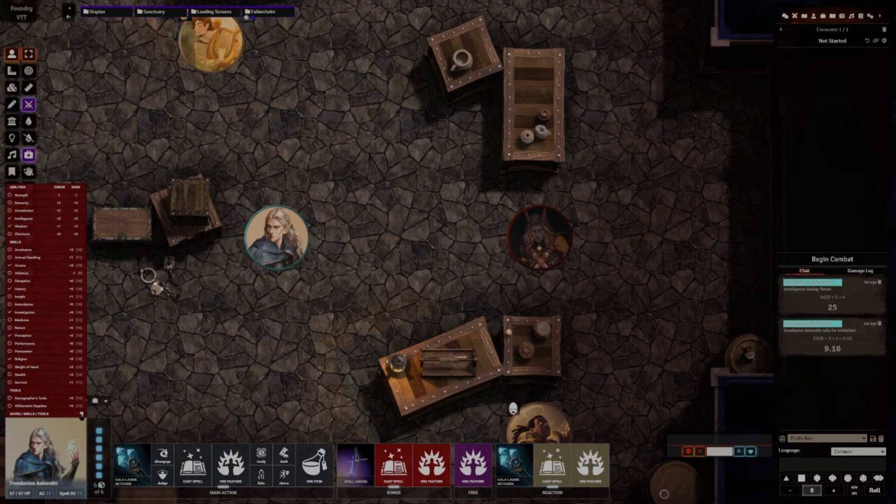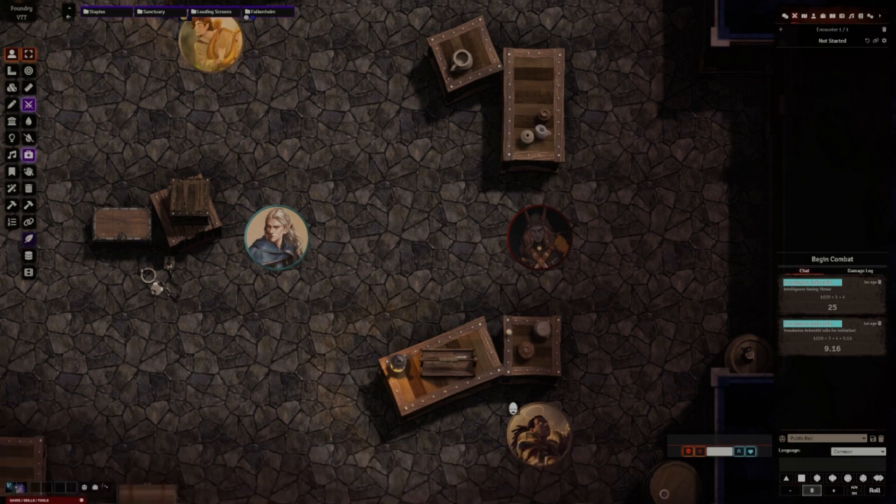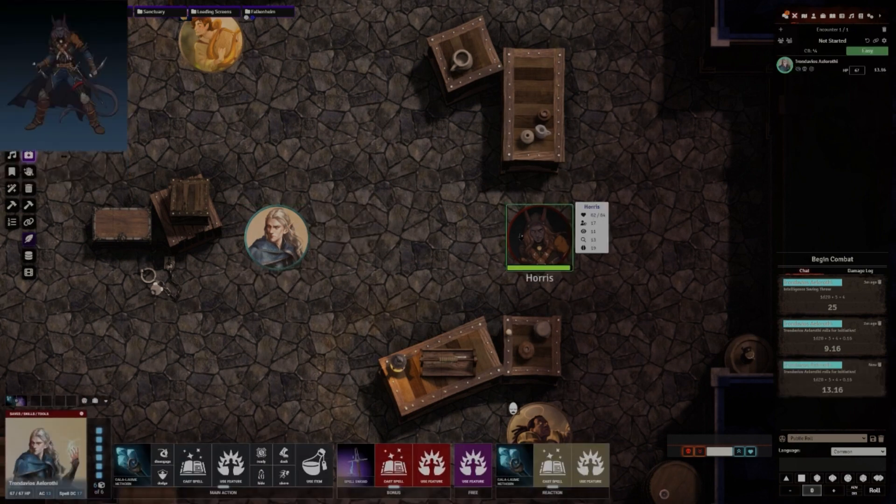If you need to make a quick intelligence check, something like that — boom, just from this menu right above the character portrait. You can easily roll initiative, open your character sheet with that button, and you can even minimize it.